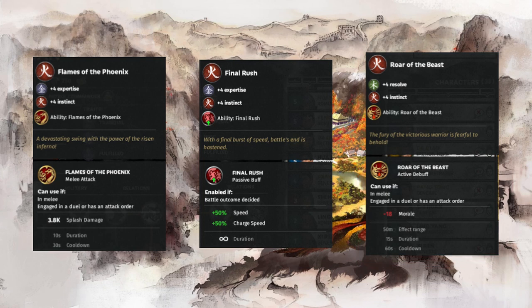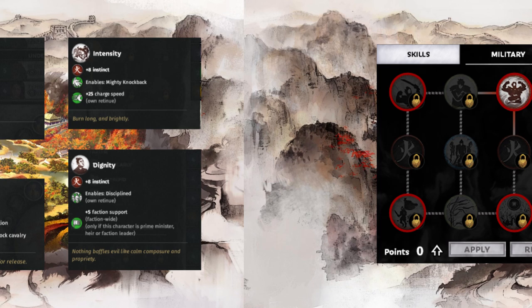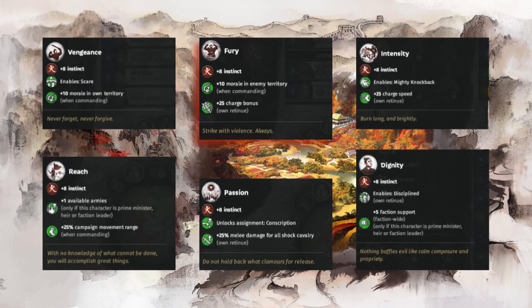Now that we have discussed the three active and passive abilities, let's continue by looking at the six skills attached to them as shown here. These six skills are all instinct skills in that they only provide instinct stats. The two skills in the middle are also vanguard-unique skills while the other four can be found in other classes. In the order that they appear on the skill tree these six skills are: Vengeance, Reach, Fury, Passion, Intensity, and Dignity.